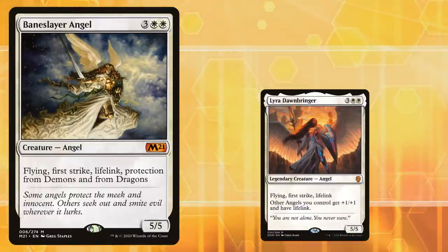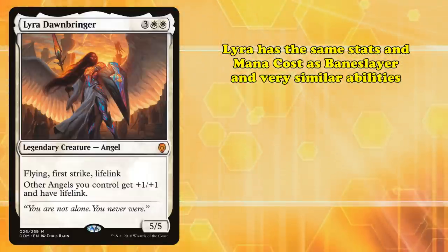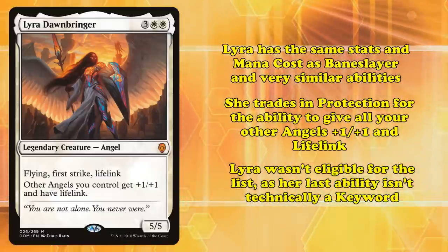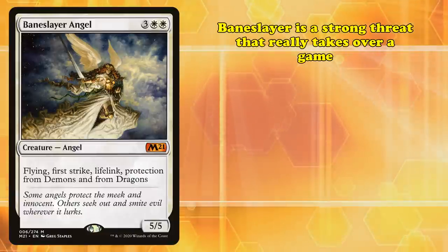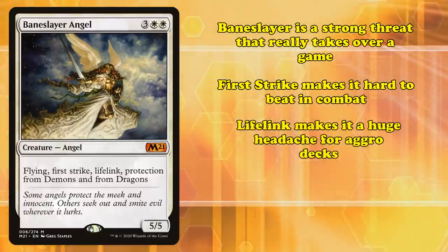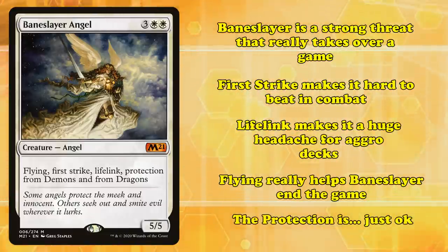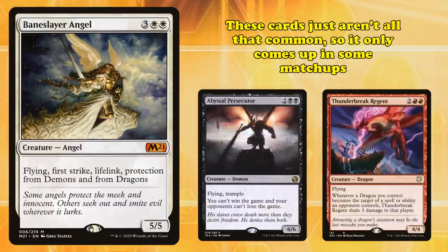We should quickly mention Lyra Dawnbringer, another Angel with the same stats and mana cost and nearly identical abilities, except she trades Protection from Demons and Dragons for the ability to give all other Angels +1/+1 and Lifelink. Lyra wasn't eligible for this list, as the pump ability isn't a keyword ability. Back to Baneslayer — this is a really strong threat that really takes over a game. First Strike makes it very hard to beat in combat, and Lifelink on a 5-5 creature is a really hard thing for an aggro deck to race down.